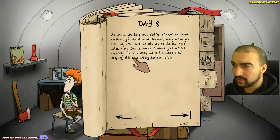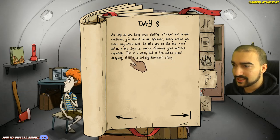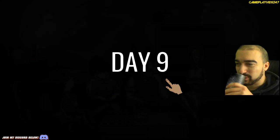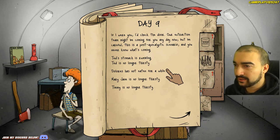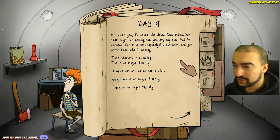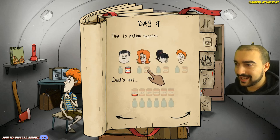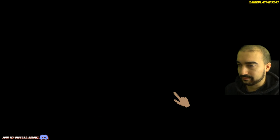Ted is hungry, Mary Jane needs water, Dolores has not eaten in a while, and Timmy's not looking well. I only have one ration of water — this is the only ration I really have. Dolores is hungry, everyone's thirsty — we can survive still. Day eight — as long as you keep your shelter stocked and remain cautious you should be okay. However, every choice you make may come back to bite you. Day nine — if I were you I'd check the door, the extraction team might be coming. Someone's at the door — several knocks. Three knocks — do you open the door? No. We need two knocks, just remember that.